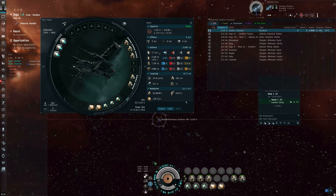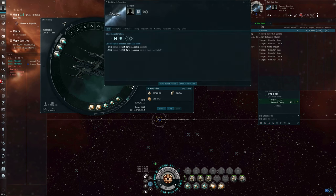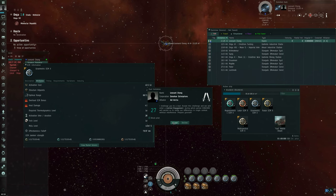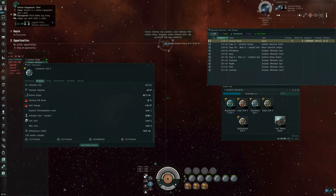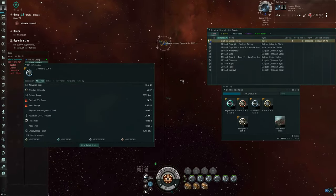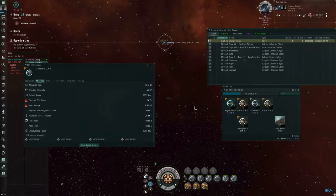I'm in high-security space, so let me fix this problem. Show info on my main, invite to duel, accept the duel — that starts the limited engagement. Now I'm not going to get CONCORD'd. Now that I have a limited engagement going, I can start trying to jam. I click this on — that did not work, so I'm going to try the next module. That worked. The yellow-boxing suddenly stopped, and that's how I know it's working.